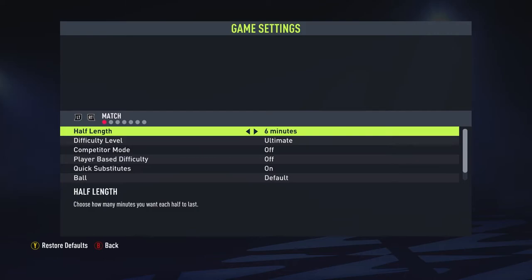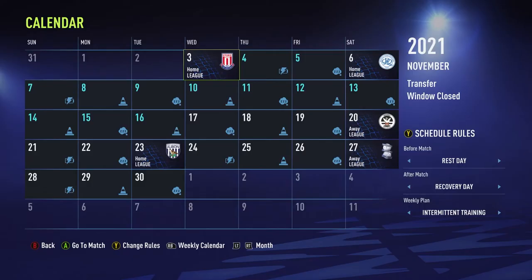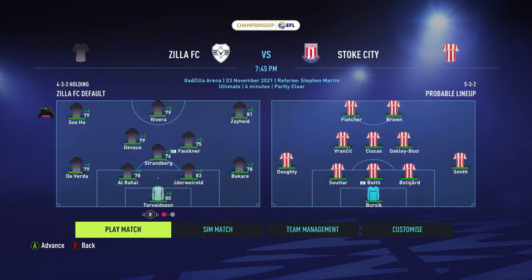This is what November looks like: we have a match against Stoke, then we're at home against QPR, then traveling to Swansea — they apparently got their new logo, or FIFA did something wrong, not sure. Then West Bromwich Albion is coming to our stadium and then we'll be going to Birmingham City.